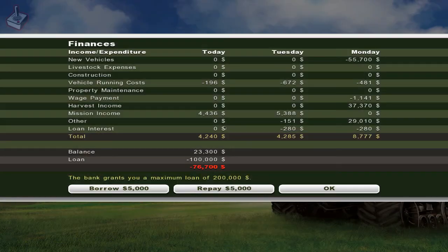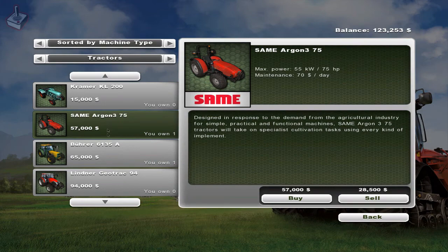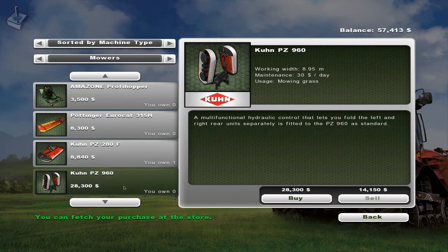While we are at the end point you will notice a cash point. This shows you your current finances and your loan status. Currently I owe the bank $100,000. The bank does permit an interest-free loan of $200,000, so let's take advantage of it. You can pay it back using the cash point at any time. With this money I shall purchase a Same Argon 3 75 tractor, a Krone PZ 280, and a Krone PZ 960 mower attachment.